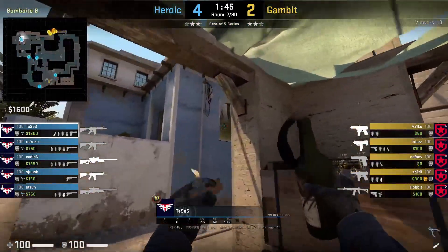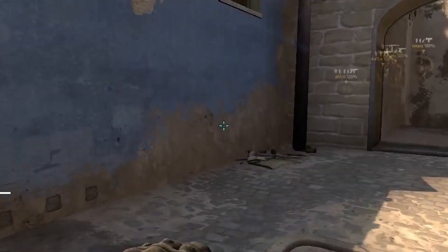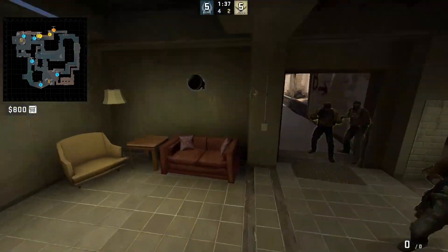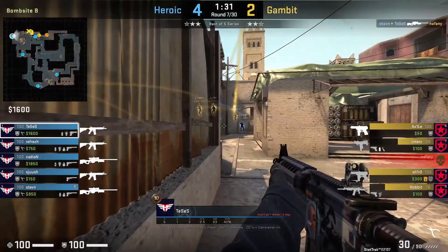Tastis is going to show a nice HE nade for kitchen and apartments after mollying to prevent or slow the rush at the start of the round. He will jump-peek after mollying to spot if anyone is close, and before the molly ends he will throw the nade in case the enemy is waiting for the kitchen to explode. He aligns himself with the wall opposite a boost, aims here, runs one step and jump throws. The nade does roughly 130 damage. This nade is good because it goes deeper into kitchen.